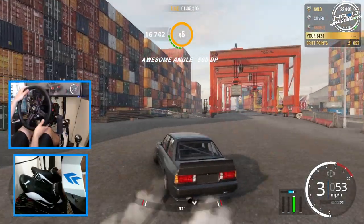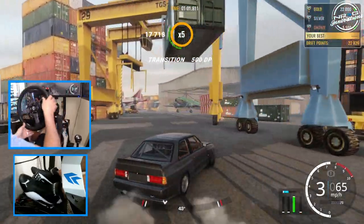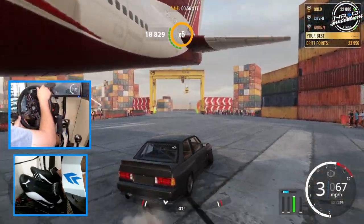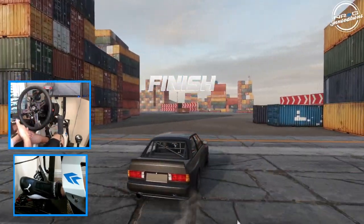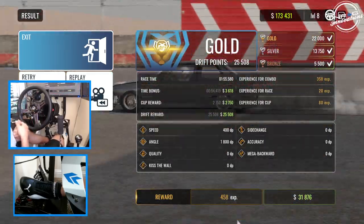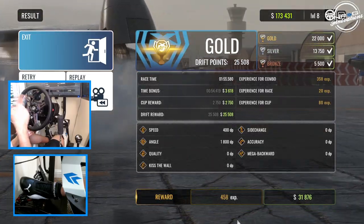A pretty solid run. Are we able to get gold on our first try out? We are — we're going to get gold on our first try out here on the reverse track in third person. I will take that run any day. So we did get 25,508 points, which is enough for $31,000. So we're going to do it again.